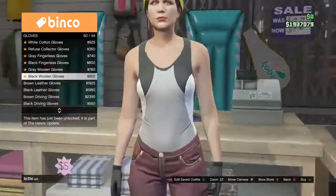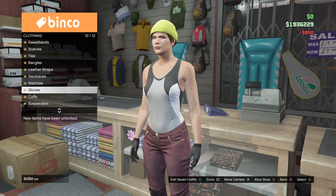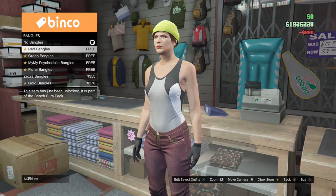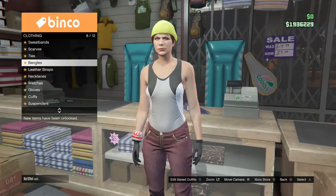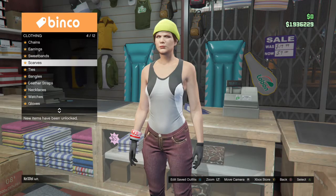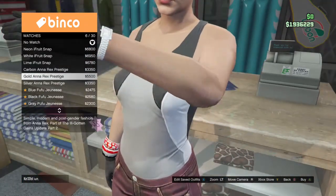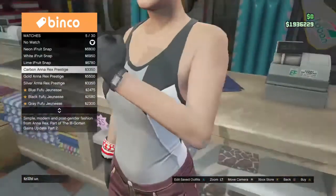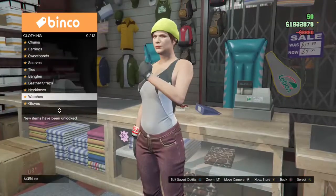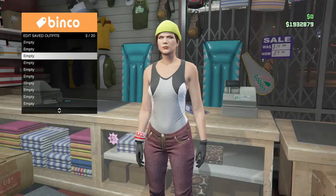Once you're at accessories, go to gloves and put on the black woven gloves. Then go to bangles and get the red bangles. After that, go into the watches section and get the Carbon Rex Prestige watch.